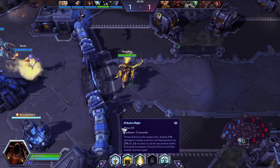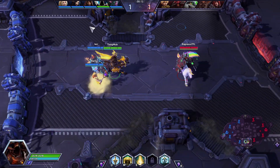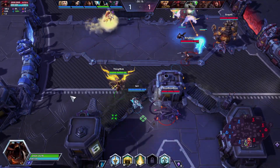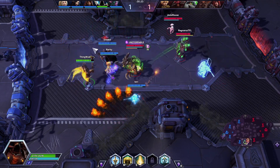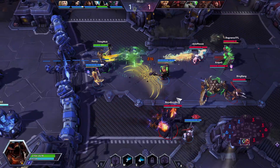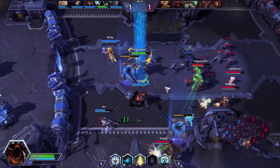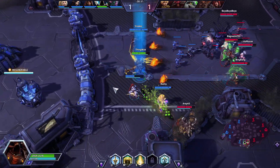I pick up Justice for All at level 1. And if you remember, I said there's two ways to play Tyrael: kind of as a backline W spammer, and also as an in-their-face forward tank. We're going to be playing him as the backline W spammer in this case, trying to save our allies and peel to the best of our ability. You kind of peel differently with Tyrael.